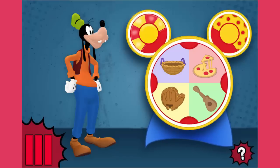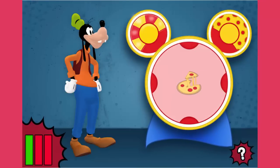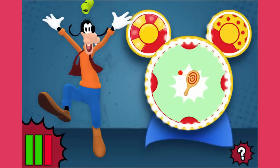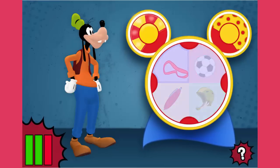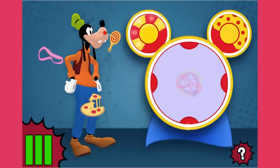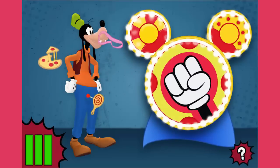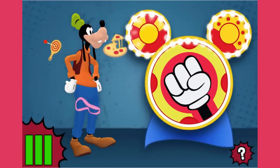If you get it wrong, just try again. Yes! This object is stretchy. Congratulations! You found three items that are stretchy. Now the Super Maker Machine can turn Goofy into Super Goof.